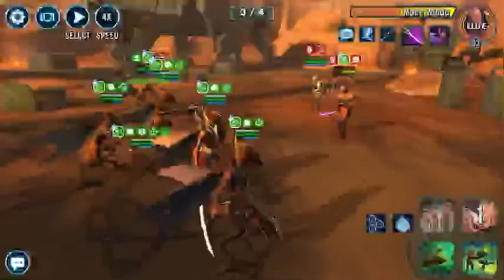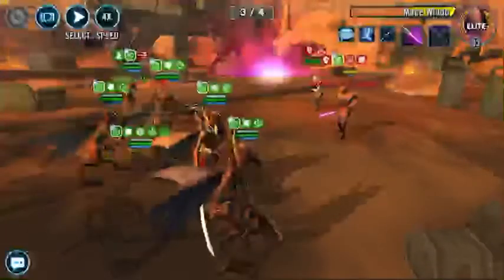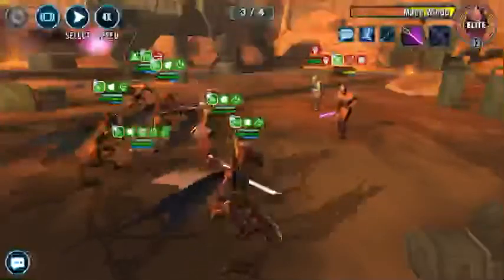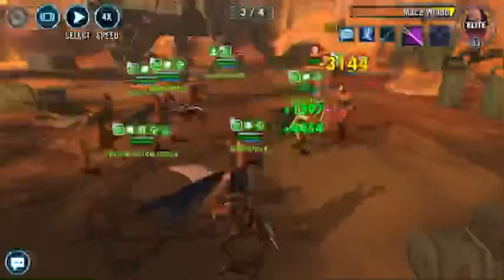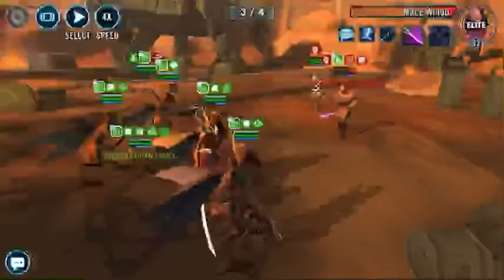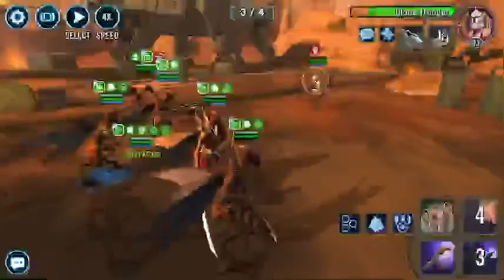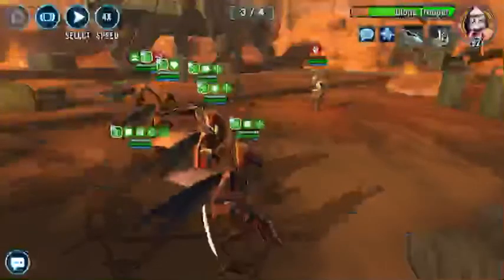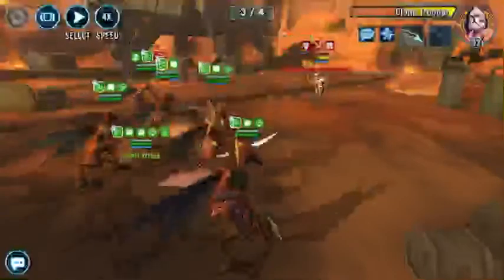There we go — Poggle can dispel debuffs, so he's dispelled. Then we get the Billy block and shatterpoint again, but now Mace is basically dead so we don't even have to worry about it. Anytime you see these clone troopers, save them for last — they're just tanks that do no damage. Their taunt is a little annoying but you have Sun Fac to dispel it, so it's not that big of a deal. Mace is out of the way.